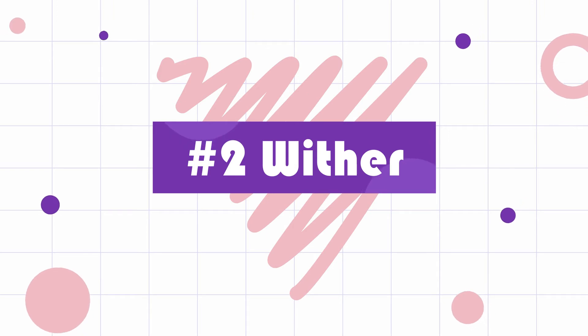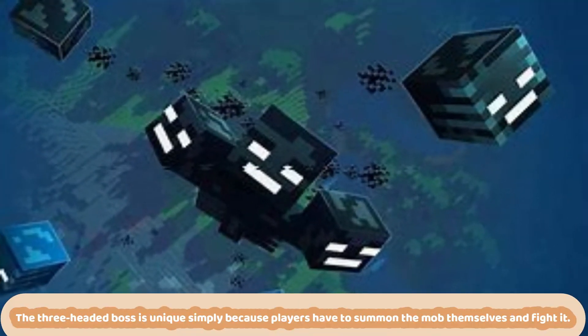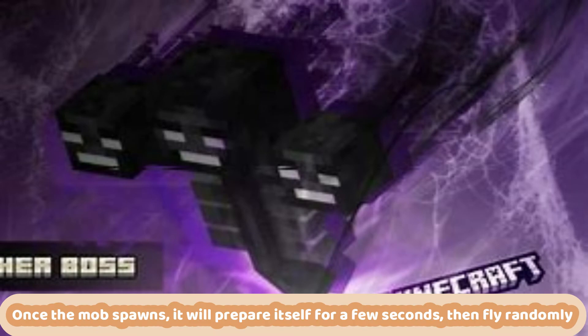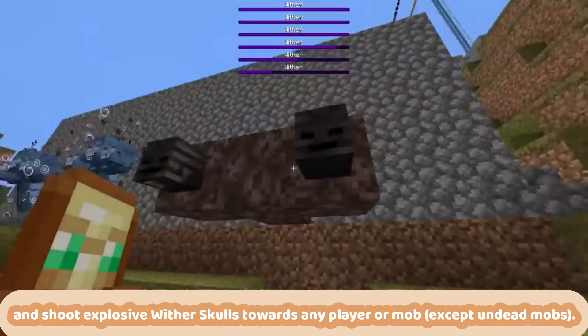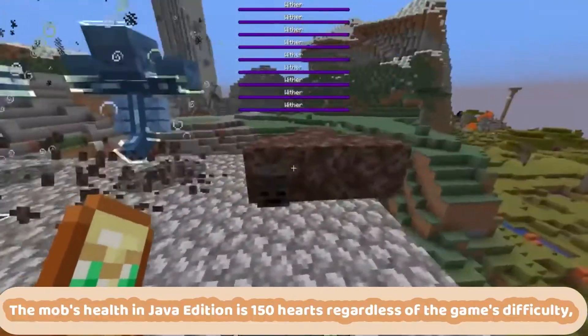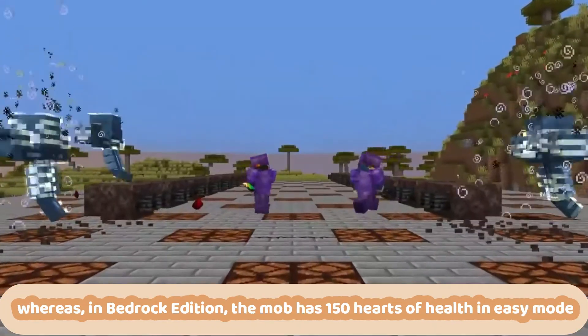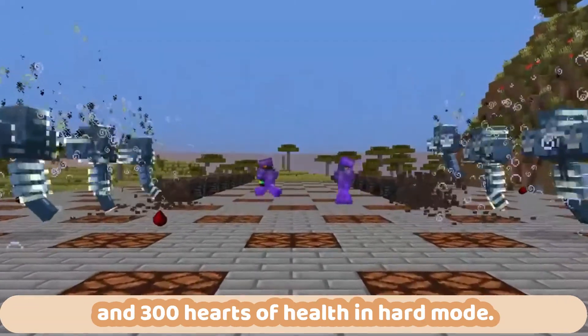Number 2: Wither. For many years, Wither was the most powerful mob in the entire game. The three-headed boss is unique simply because players have to summon the mob themselves and fight it. Once the mob spawns, it will prepare itself for a few seconds, then fly randomly and shoot explosive wither skulls towards any player or mob. The mob's health in Java Edition is 150 hearts regardless of the game's difficulty, whereas in Bedrock Edition the mob has 150 hearts on easy mode and 300 hearts on hard mode.